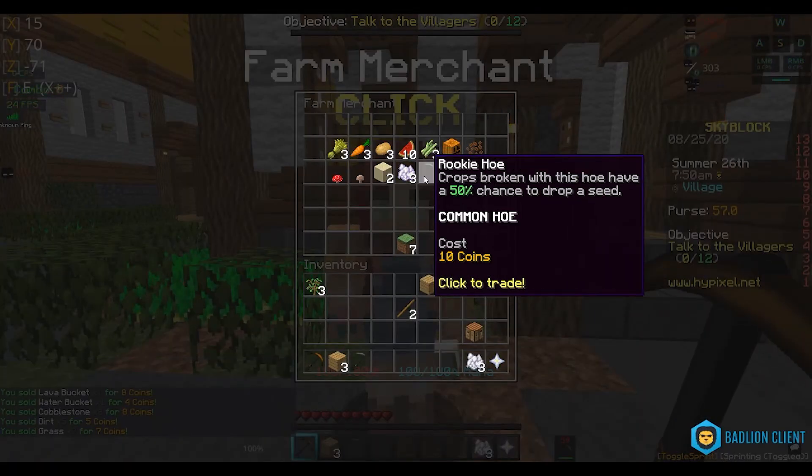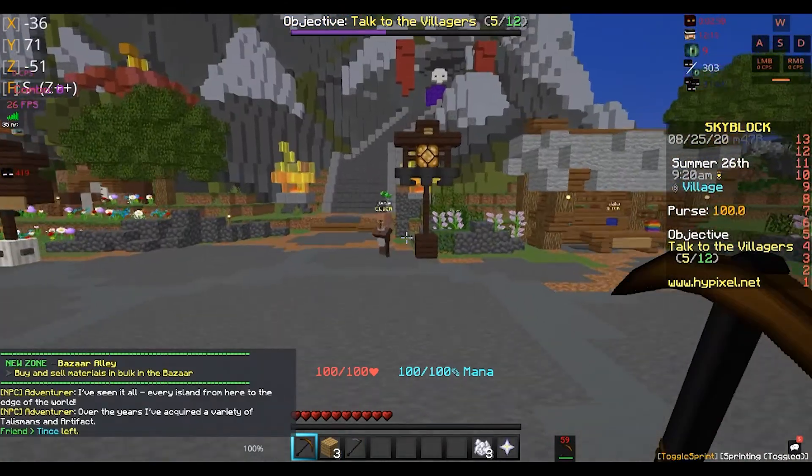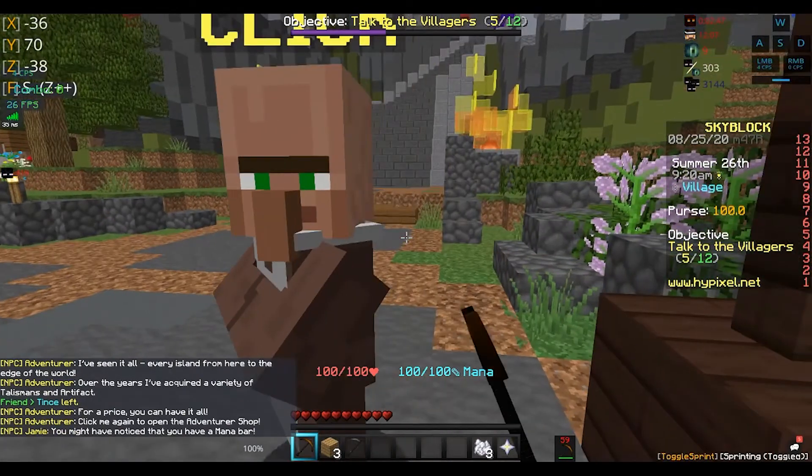So this is your cobblestone minion. The thing you should probably clear into if you ever fall — you should go down here and just get everything here.